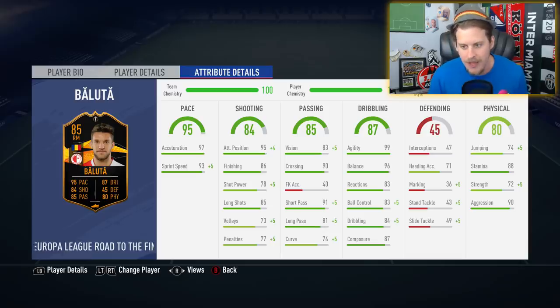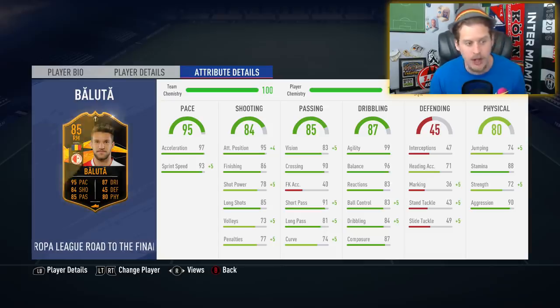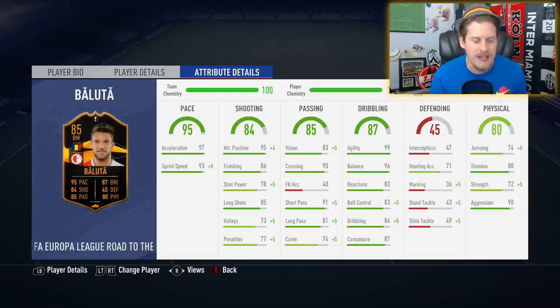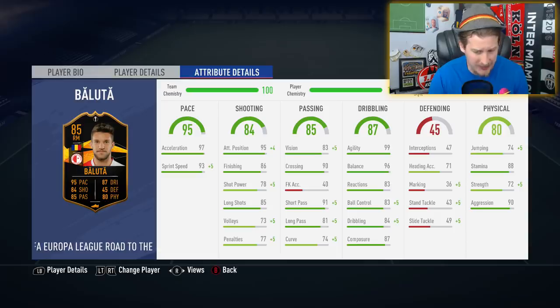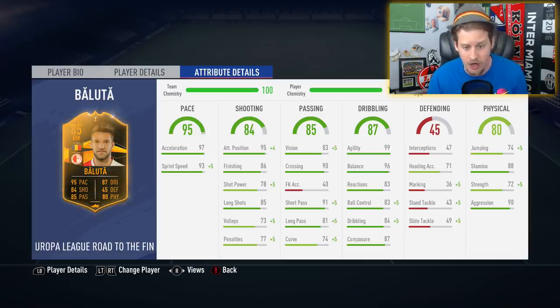He legitimately looks like he could be the Romanian Messi with his height and 99 agility. He's got really good stamina - 88 stamina. People are talking about him being a super sub, but I see this as a guy you could bring on right off the bat if you want to play him on five-and-a-half chem. The main stats on this card: 99 agility, 96 balance - I don't even think Ronaldo or Messi have that particular combination. That's a combination you find on their Team of the Year cards.